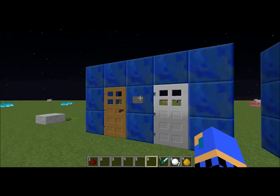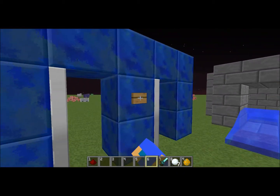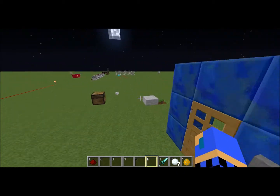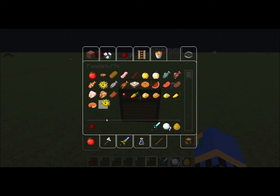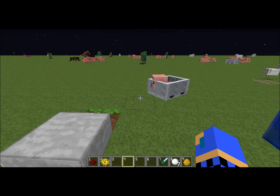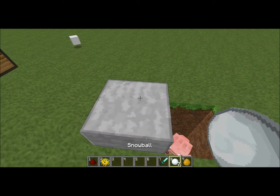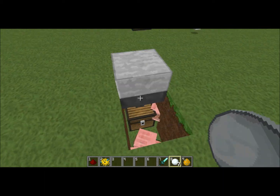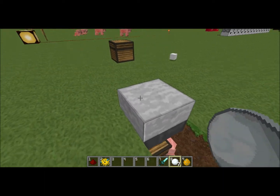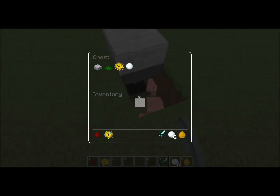Stone buttons don't have a redstone signal that lasts as long as a wood button does. Also, a puffer fish will give you a couple of really bad effects — I'll show you that a little bit later. If you throw an item on top of a slab, it'll actually go through the slab and into the hopper beneath it, like so.